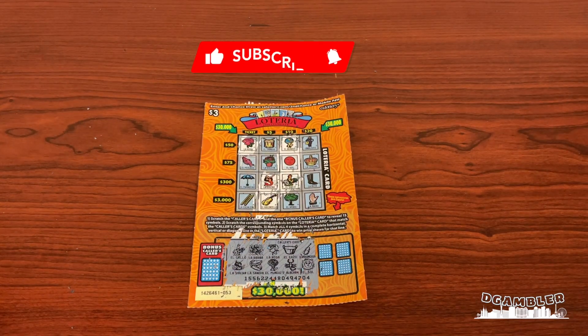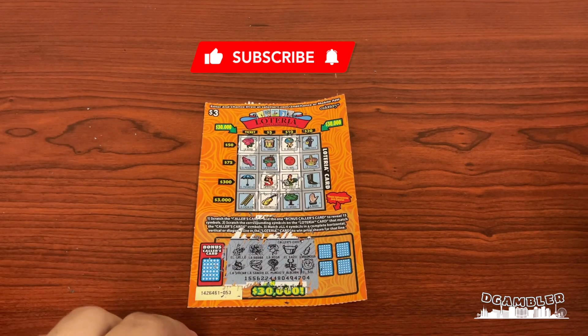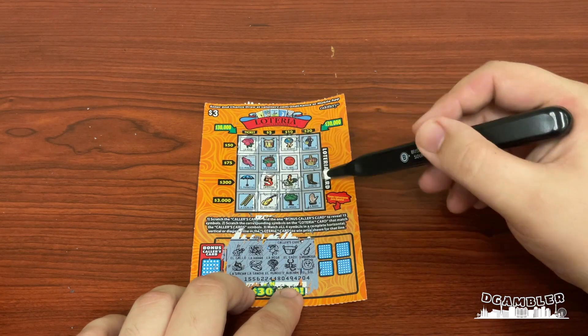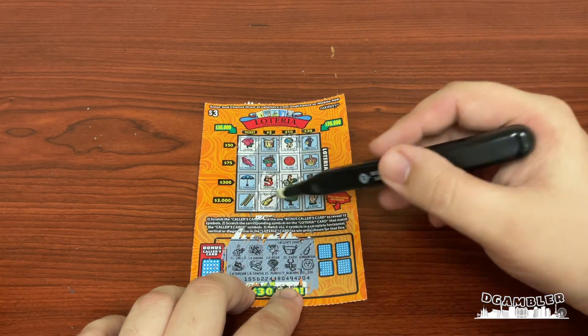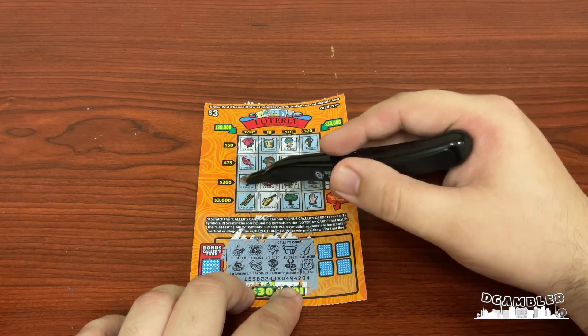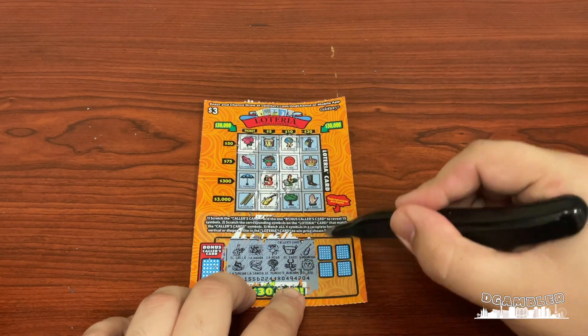Click on that bell notification so you don't miss a thing. Don't forget to like, subscribe, follow, and share — because sharing is caring. One more and we get ten dollars, two more we get three hundred, four more we get three grand. We need two more for five dollars, and two more after that for thirty grand. Let's continue!